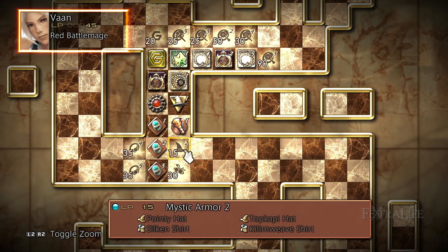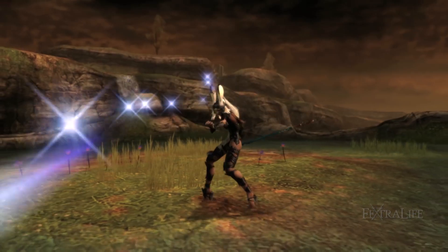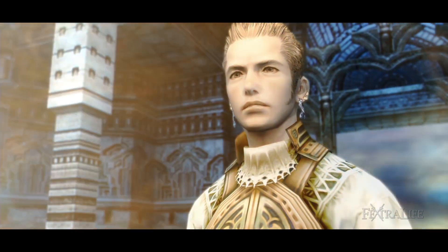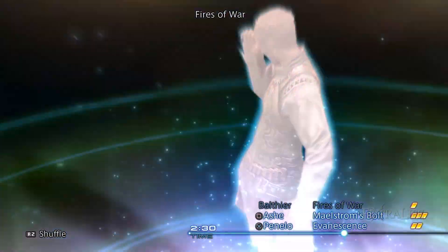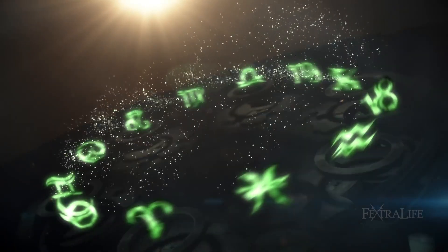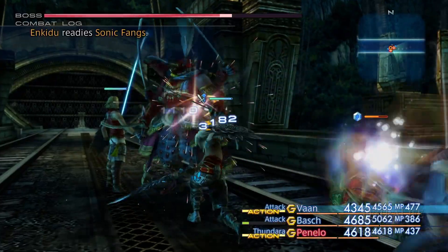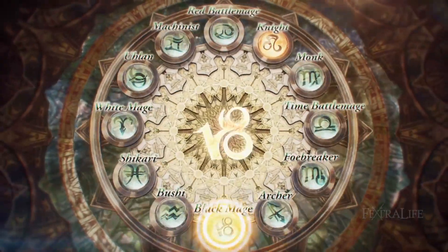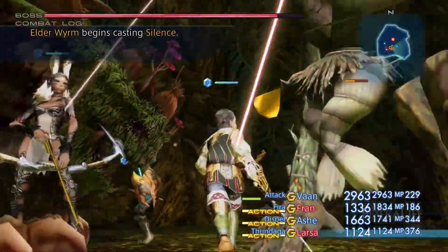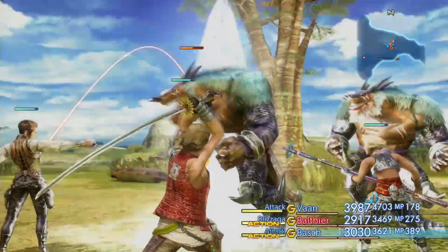A new trial mode gives players a stiffer challenge. The high speed mode quickens traversal of the world, and added to the game is the Zodiac job system. The Zodiac system replaces the license system of the original and gives your characters unique skills and stat progression, allowing for fine-tuned specialization. There will be about a dozen jobs to choose from, such as archer, knight, and mage. You can also equip two jobs simultaneously on a character, allowing you to essentially multi-class and giving you more of the freedom the original possessed.